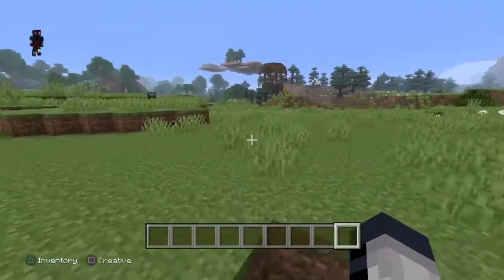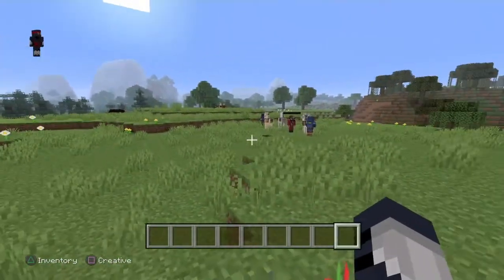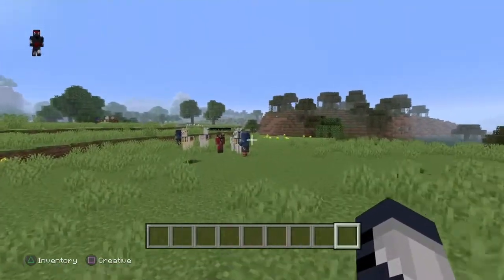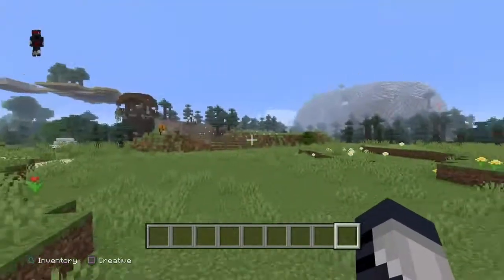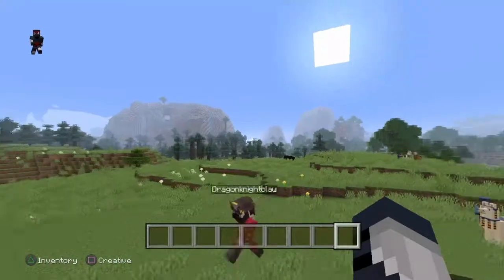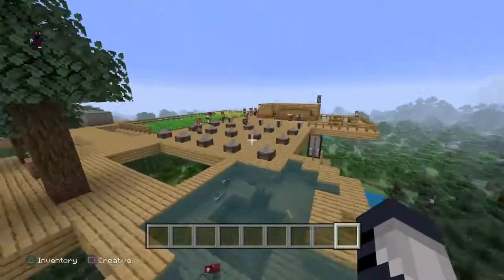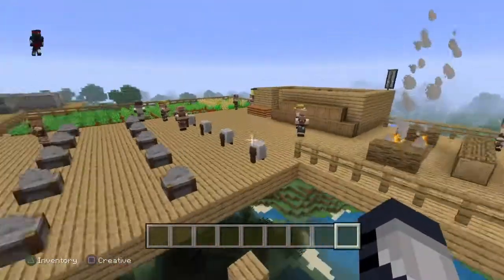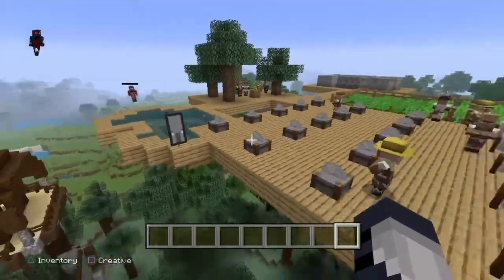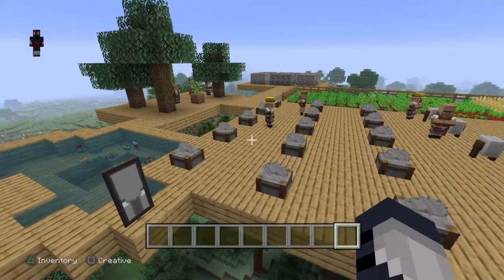Okay guys, so you might be wondering what this humongous thing up here is, and me and Dustin will show you after we look at this guy. He's pretty dope, he's got the llamas, the robes. So yeah guys, this is our KBC — this is like where our KBC factory is. We spent a trillion dollars on this, but it was worth it. We're gonna make KBC for you guys.